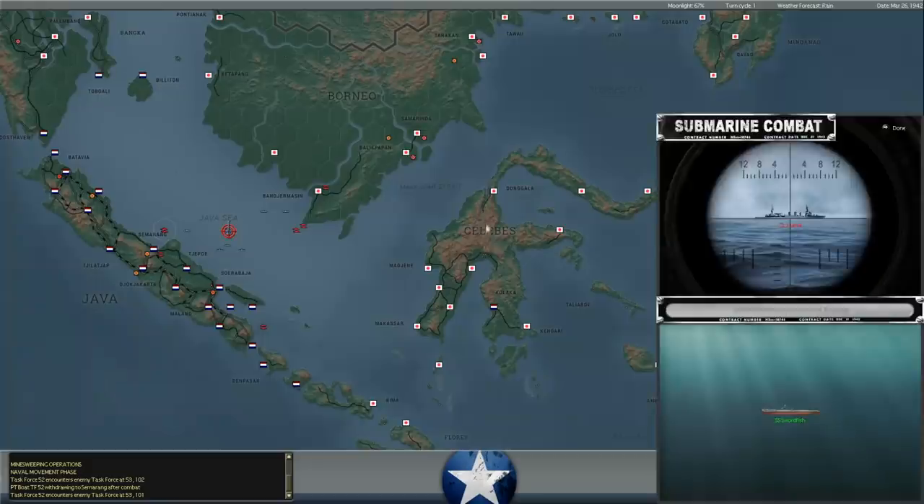It looks like our task force is trying to pull out. Meanwhile, one of our submarines, a Swordfish, fired a torpedo at what I think was a Japanese light cruiser in the Java Sea, but it didn't hit anything, and now it's under attack from Japanese destroyers dropping depth charges.